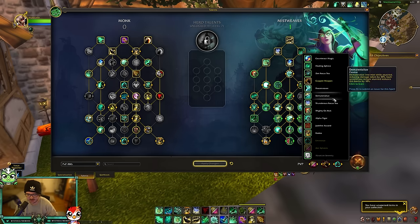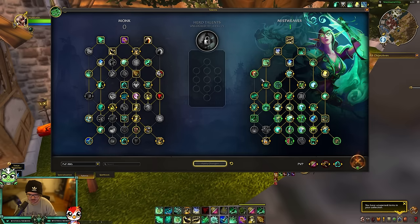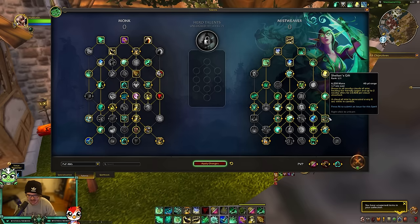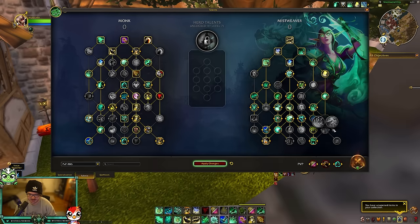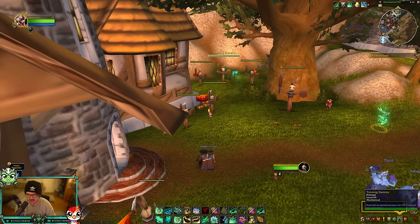My main concern is talent viability — can you actually fit all of these? Right now we go heavy into Peaceful Weaving with Resplendent Mist and TFT Serenity, and these new talents compete for space. Unless you drop Sheilun's Gift you may not have room. If you drop Sheilun's Gift you could fit more, but then you lose value from the Celestials buff — though maybe you play Master of Harmony instead. That's it for me — hope everyone's doing fantastic, enjoy the video and I'll see you later!